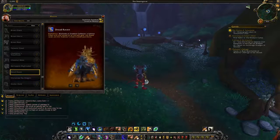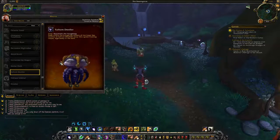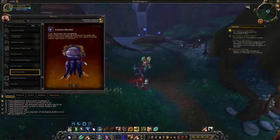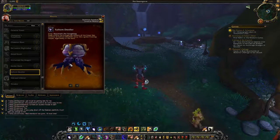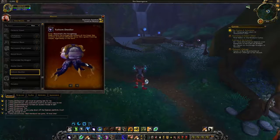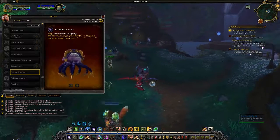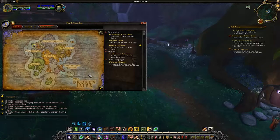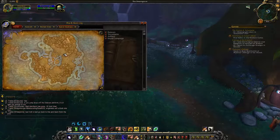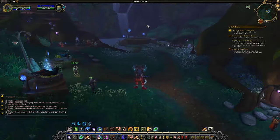Some of the collector's edition and store mounts the beta won't give you, but here we have the Fathom Dweller — this gigantic jellyfish. It drops from Cosmoth the Hungering. Deep within the hungering chasms of the great sea, swarms of Fathom Dwellers sway like great floating carpets, sightlessly in the dark. I actually have a pet version of it called a Bleak Water Jelly. Looking at the map, it could come from the waters around the Eye of Azshara — we honestly don't know yet where this drops.